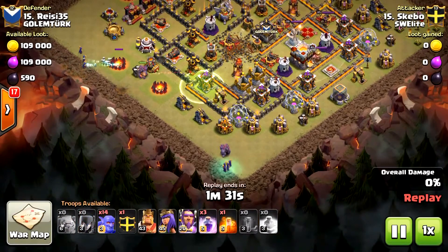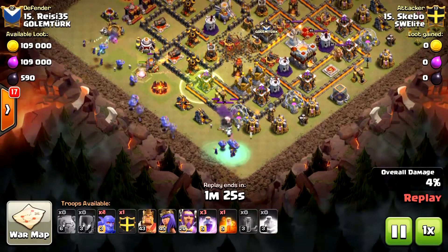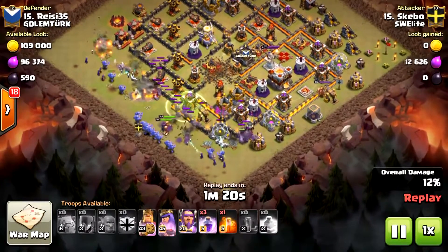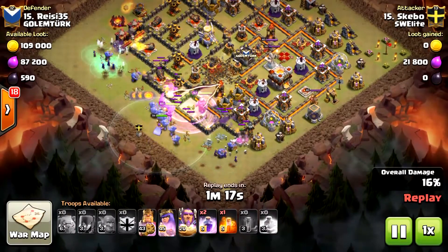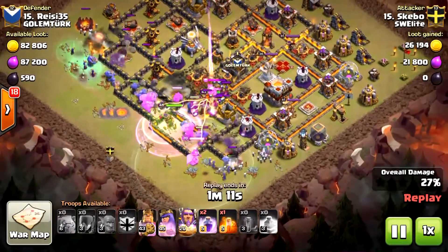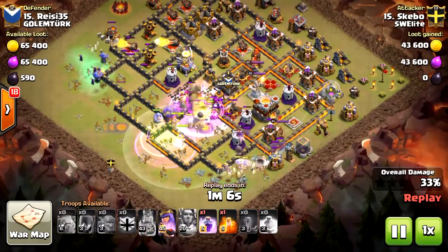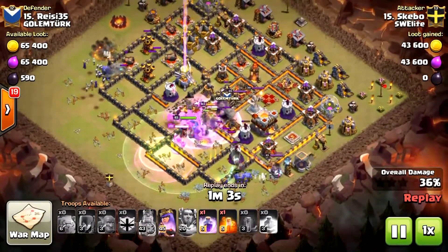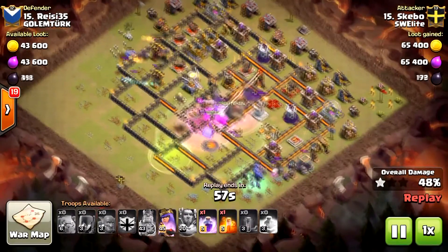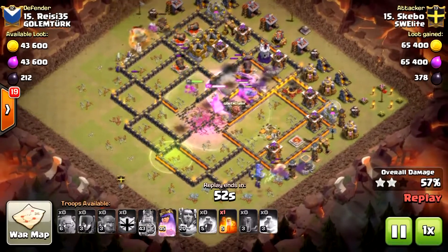He deploys his golems first and then the witches. If the deployment area is far enough from any defenses, you can just deploy them straight away, because the witches are going to spawn their skeletons before they take damage anyway. If the base is closer to the edge, deploy the golems first so they tank and you won't lose your witches early. The concept is the same: a main army going through the base while two groups on the flanks clear the sides.